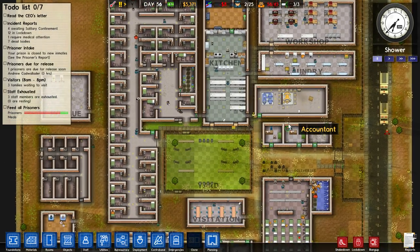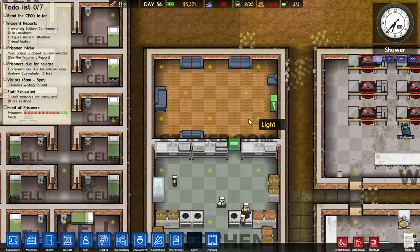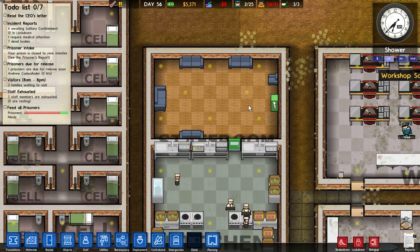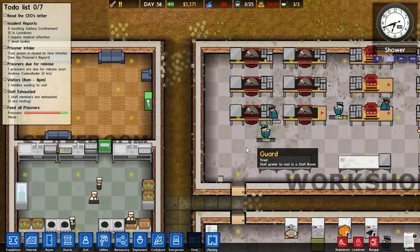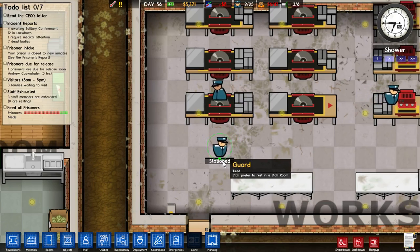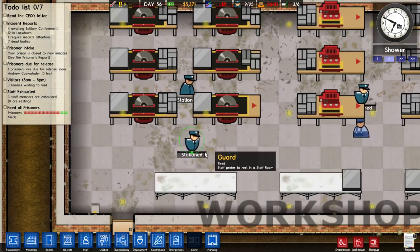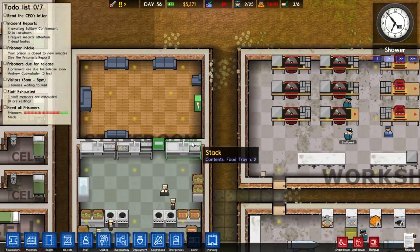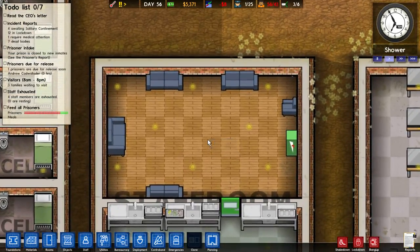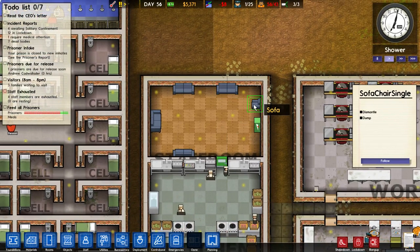So, let's check about that. I already built the staff room, which is necessary for your men to rest. As you can see, there is a new bar just behind them — the green one — which indicates how restless they are. These need to go to the restroom and just rest. In the restroom you can build a drink machine, this kind of sofa, the white sofa, and this little sofa too.